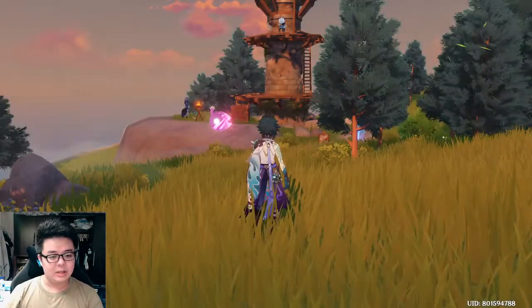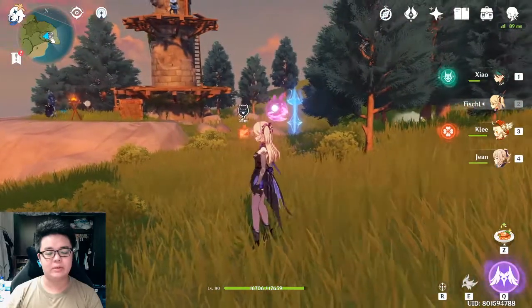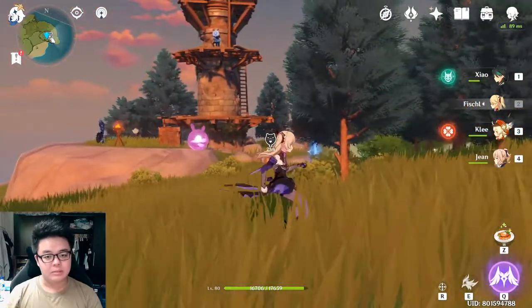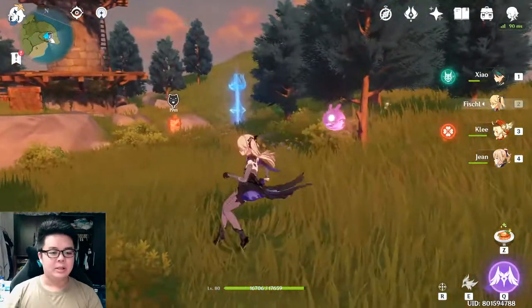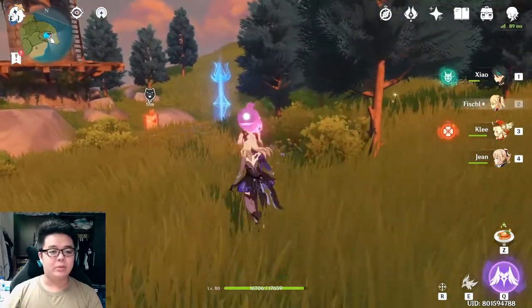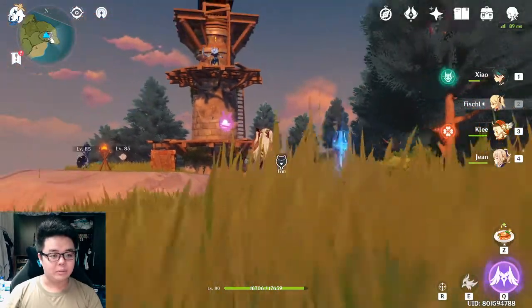First thing you must take note of: you have to bring a bow user. Here I use Fischl — everyone should have her, she was given for free in one of the events. I actually set up a portable waypoint here because I think this is the furthest you have to walk from a waypoint.